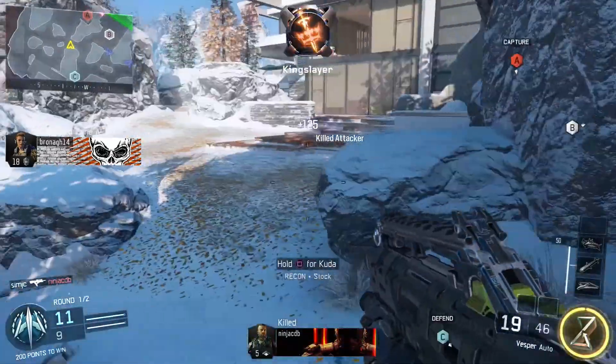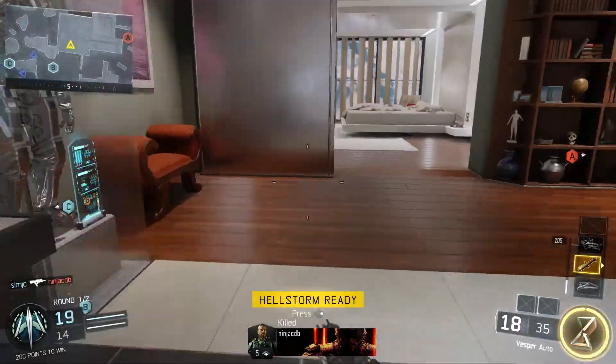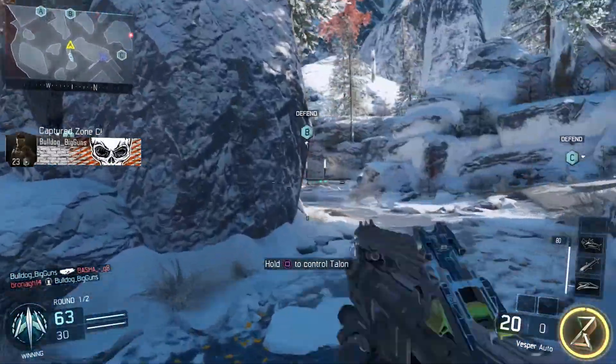Hello, Sim here. So the Vesper is the fourth SMG you get to unlock. It might be an overlooked SMG because it's got quite a bit of recoil because it has a high fire rate.